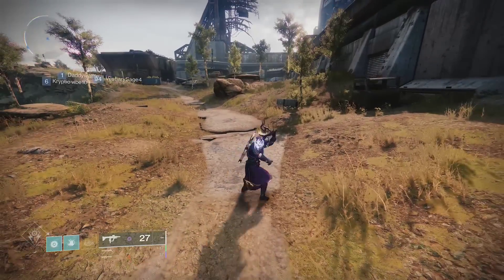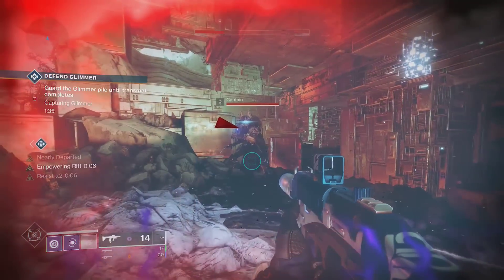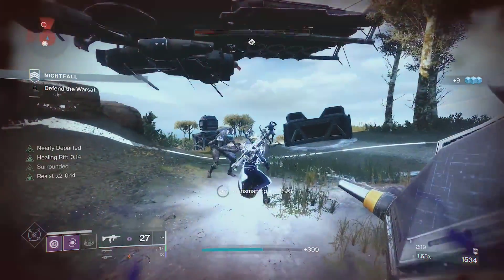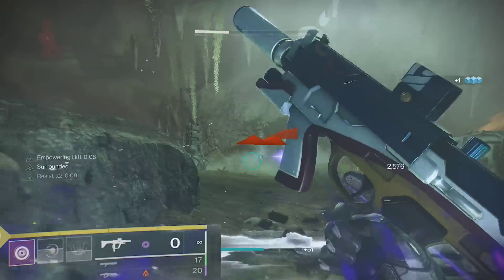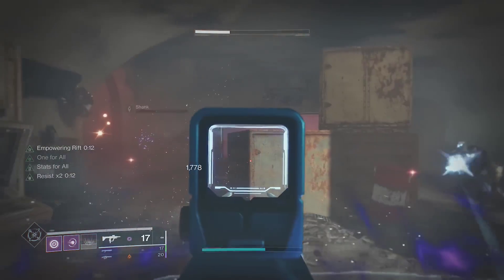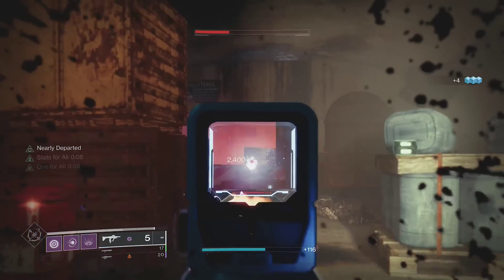This combo will upgrade your rifts and ensure you get them back very quickly. With The Stag, you get damage resistance while standing in your rift. So you can use this with an empowering rift to help keep you alive with a damage buff, or you can use this with a healing rift to make you nearly invincible in most activities. The Stag also grants additional rift energy while critically wounded. This, with Classy Contender, means you get rifts back in only a few seconds, whether you have high recovery or not.